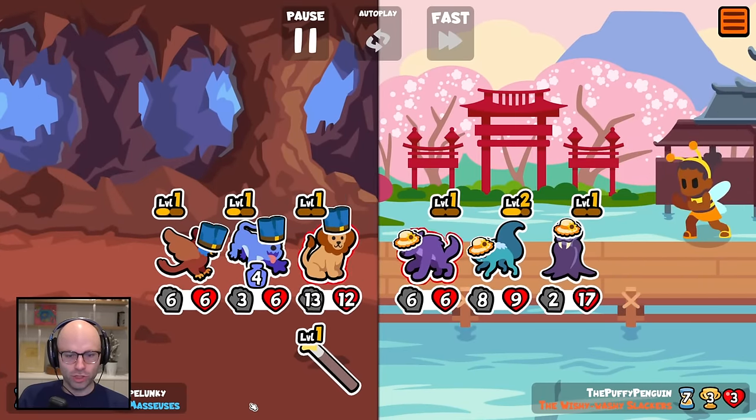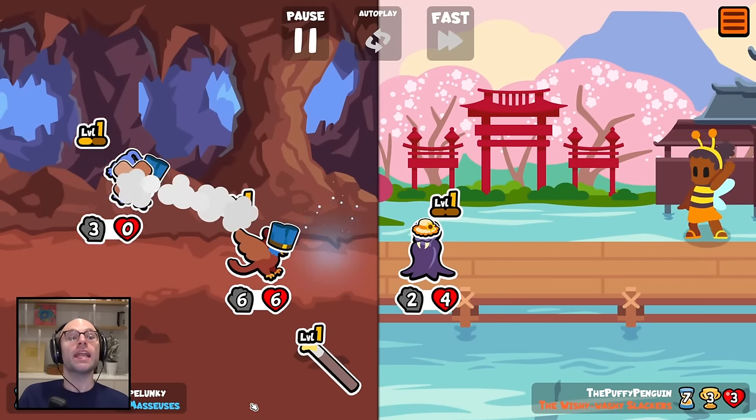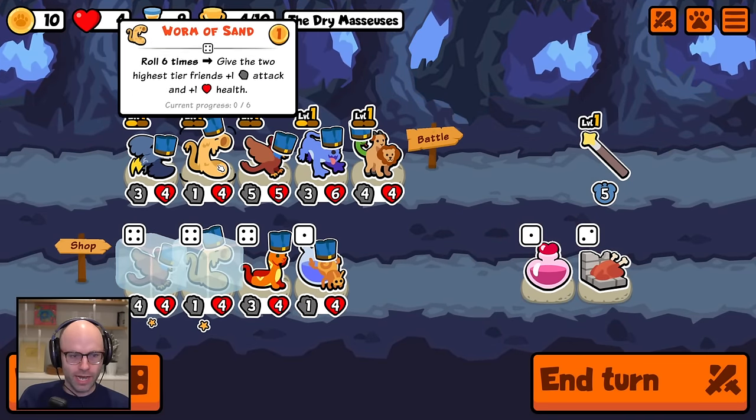They got Head Crab Zombie — a 2/17. That's like an insanely strong unit. And yet we hold. We're a little fuzzy with our strategy still, but we're kind of getting there.